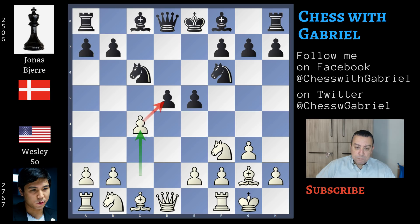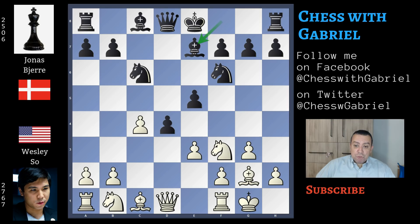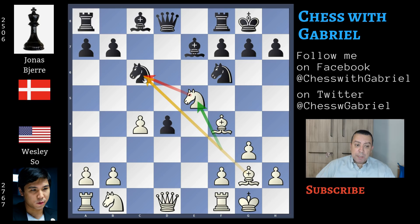d4 and here comes e3. Of course, like before, capturing the pawn will give white a good advantage because if the pawn captures, there is queen captures and then black must recapture — either with the king, losing castling rights, or with the knight and e5 will be lost. So here comes bishop to e7, e captures on d4, e captures on d4, and bishop to f4. Short castle for black, knight to e5 — now the knight and the bishop are both attacking the knight on c6.